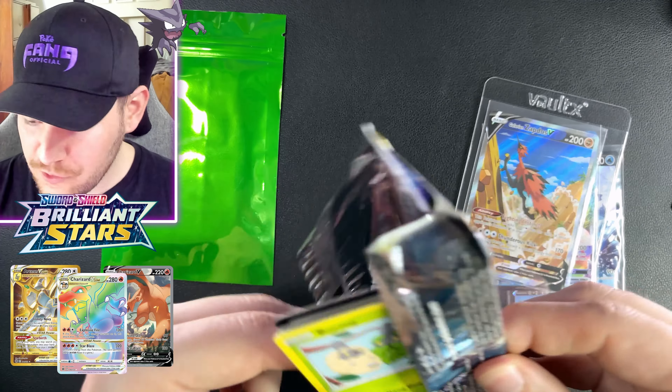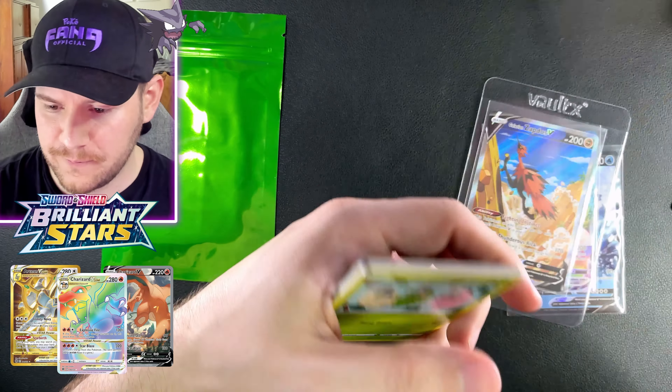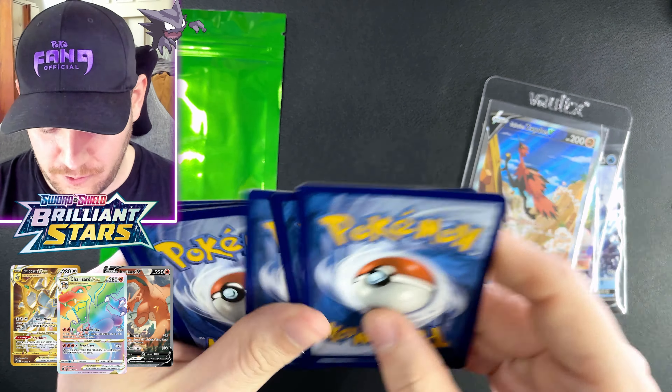Two chances at hits. Fire Energy up top. Friends in Galar, Probopass, Team Yell's Cheer, Burmy, Impidimp, Staryu, Riolu, Starly. Aeriodos — it's our Trainer Gallery hit right there! I was literally just reading the names on the top. I am out of it today, guys — totally taken aback by this. And a Luxray non-holo rare. But that's okay, we did get an Aeriodos. The hits are just coming in this thing.